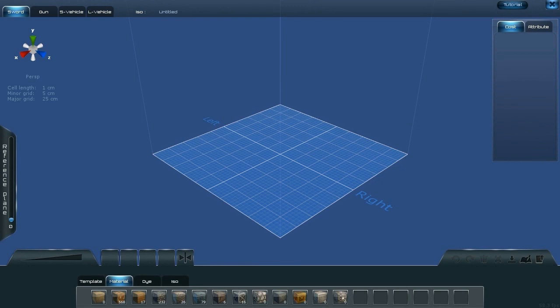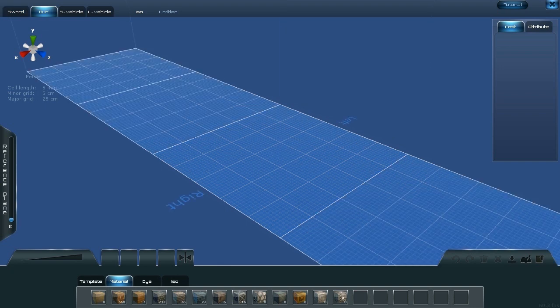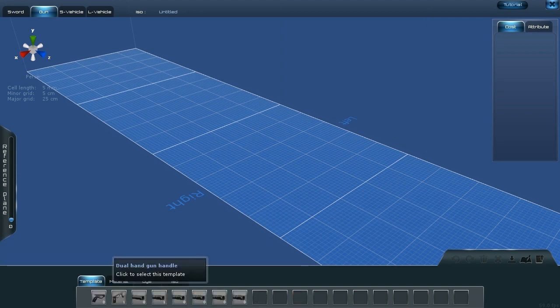Hey everybody, Ween here. Welcome to Planet Explorers. This time around we're not out running around in the world trying to stay alive and gathering food. We're actually going to take a time out and walk through the creation system for crafting a gun. In my current series — we're on episode 8 — I've been running around gathering food and trying to survive. I finally got to the point where I've replicated a grip for a gun. If I go into my templates, you'll see I have the dual handgun handle and also the MS muzzle — two components required to craft a gun. You basically need your handle and a muzzle.